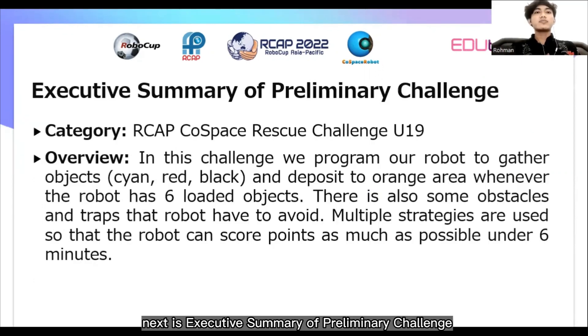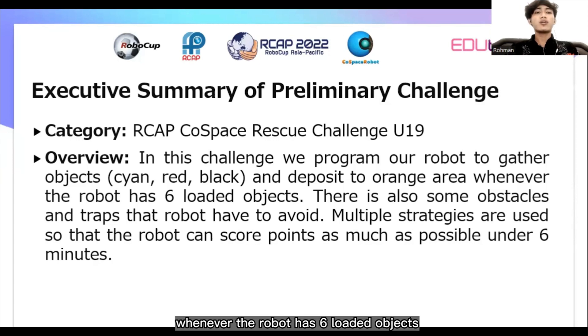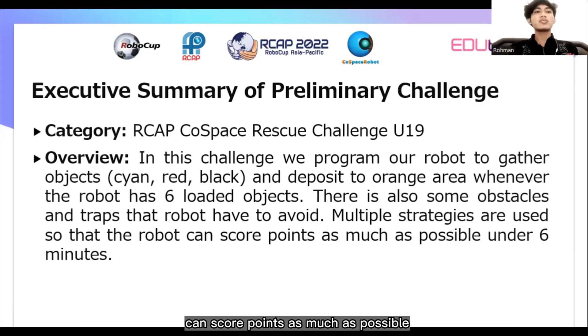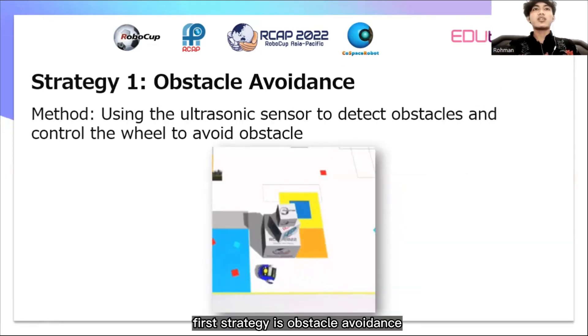Next is the executive summary of the primary preliminary challenge. In this challenge, my team joins RCIP COSPACE RESCUE Challenge U-19. We program our robot to gather objects like cyan, red, and black, and deposit them to the orange area whenever the robot has 6 large objects. There are also some obstacles and threats that the robot has to avoid. Multiple strategies are used so that the robot can score as many points as possible within 6 minutes.